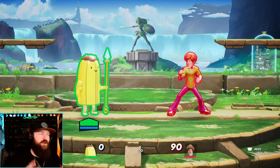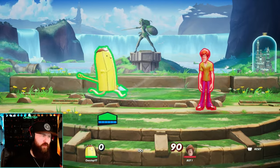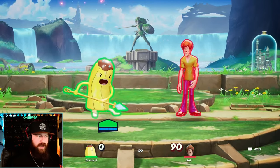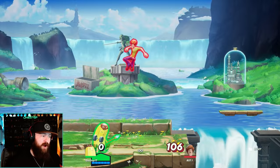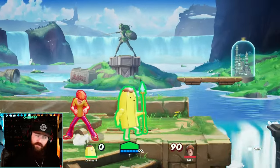While you're powered up for those six seconds or so, you do more damage and more knockback. Banana Guard already has some really good strong knockback moves, like his side special. So doing that while you're buffed up is going to be huge — if they're at 100% right now, yeah, they're dead.